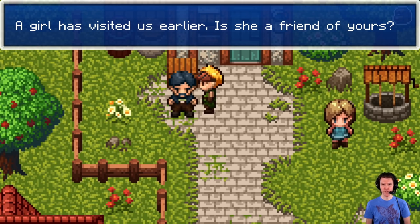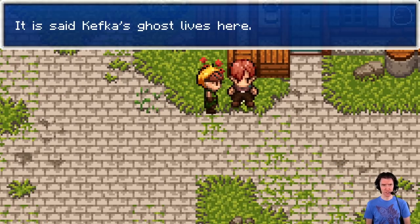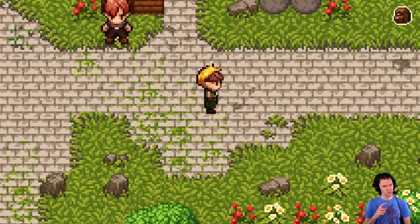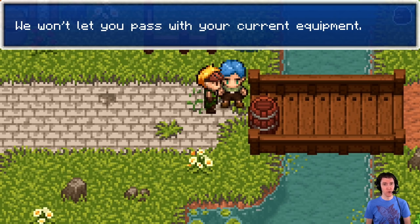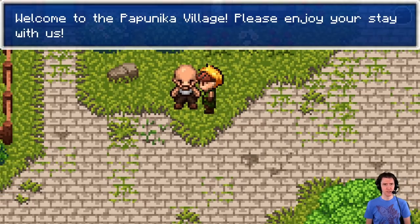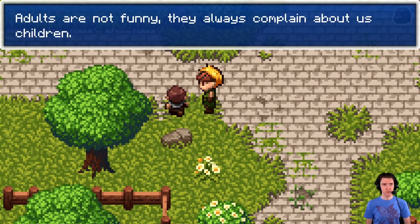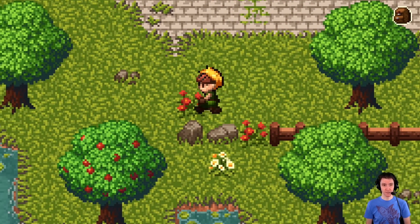A girl has visited us earlier — is she a friend of yours? Still can't use doors. The Crystal Caves to the North are a dangerous place. It is said Kefka's ghost lives there, but no adventurer has ever come back to tell us. There are quite strong monsters in the caves ahead — we won't let you pass with your current equipment. Well, at least I'm getting somewhere. Welcome to the Papunika Village. Adults are not funny — if only I could eat the growth seed. I done ate it, so you cannot eat it. It is mine forever.